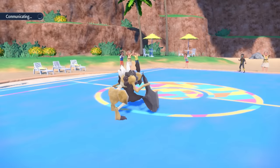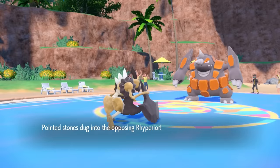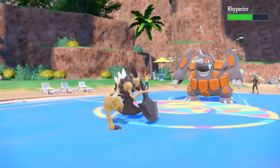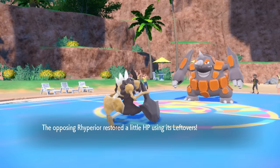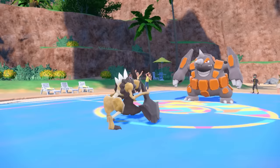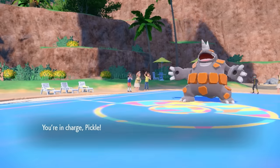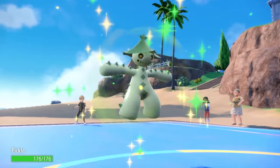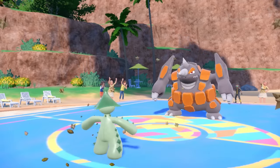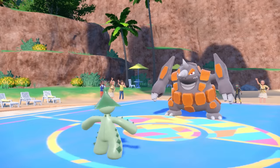Cleaver definitely would have died to a Hydro Pump — kind of a dumb move — but Cleaver wasn't extremely useful anyway. We've got Stealth Rock up and good chip on their biggest defensive switch-in, Rotom. They bring in Rhyperior, who scares the hell out of Cleaver, so I take this opportunity to hard switch into the Pickle — the absolute legend. I'm expecting them to go for their own Stealth Rock, which is perfect because now Cacturn comes in essentially for free.